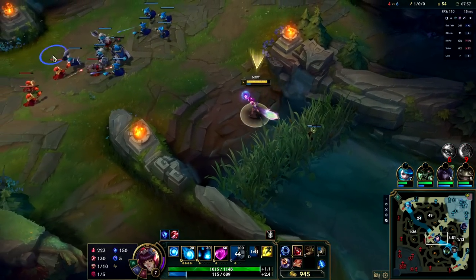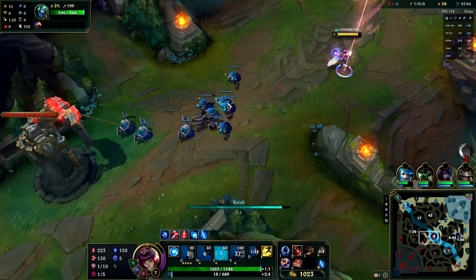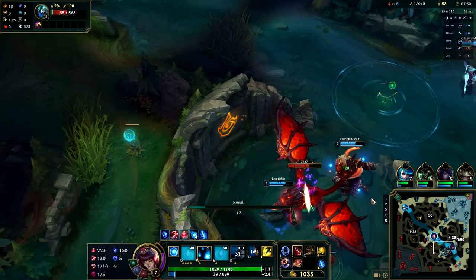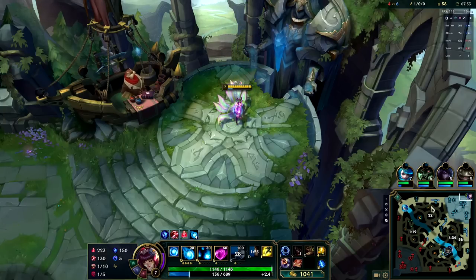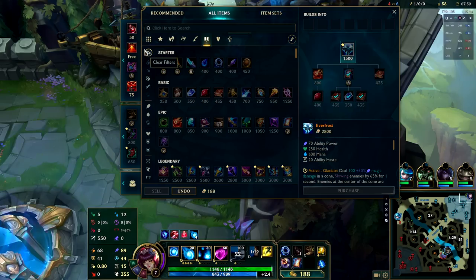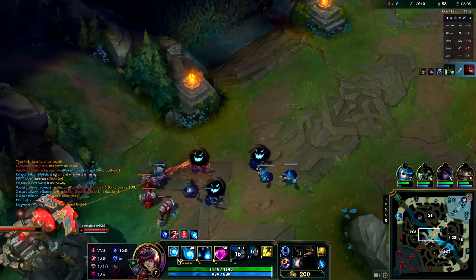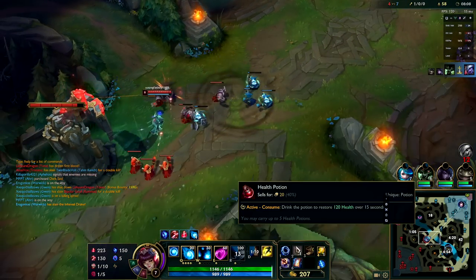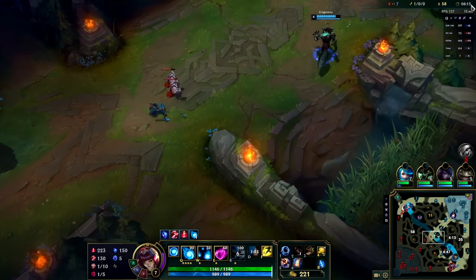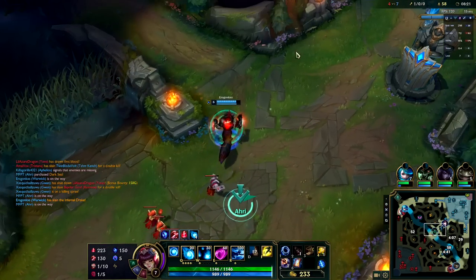Vex is respawning in two seconds so we want to push this lane in fast — we want this lane to clash against this tower, delete as much XP as we can from her, and then recall and get some items. The friendly team is going in on Dragon and the enemy jungler is dead. We're going to pick up a Lost Chapter, which is going to give us mana back every time we level up. With our passive we have great health sustain, so Lost Chapter is basically going to make up for our mana costs.